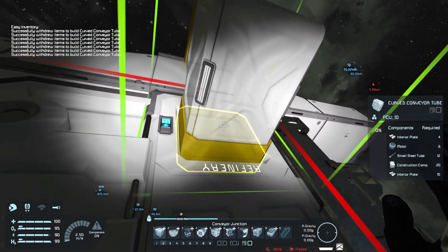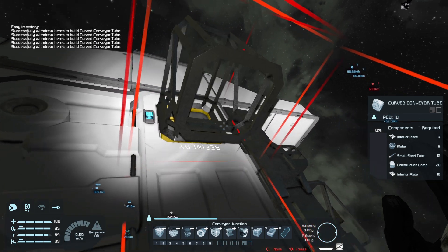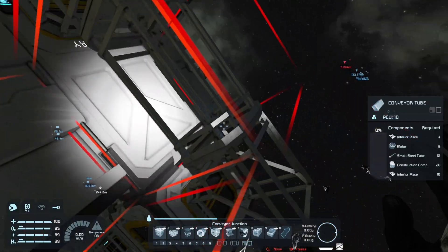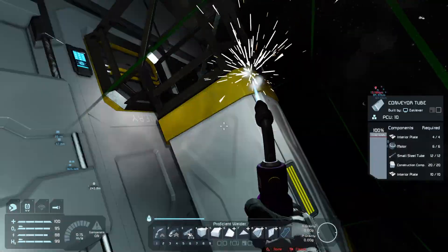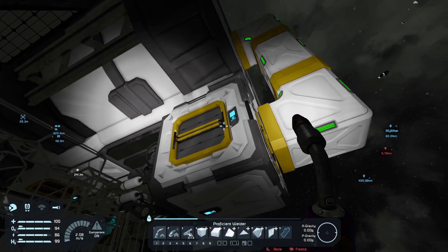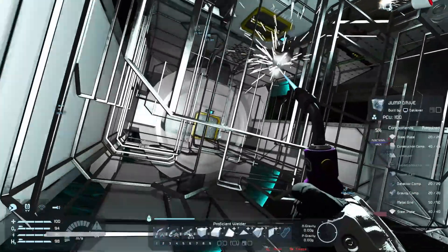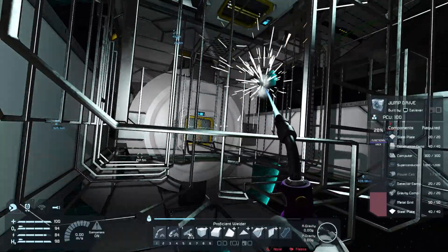A reaver is coming for us - that's not great. But also not too bad because we are near a trade station, so we could hide in there for now. Running away from it is gonna be a pain. We need a ton of power cells too.